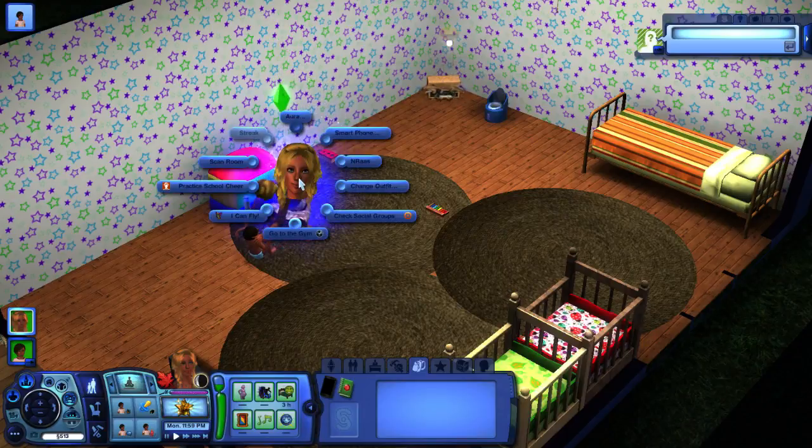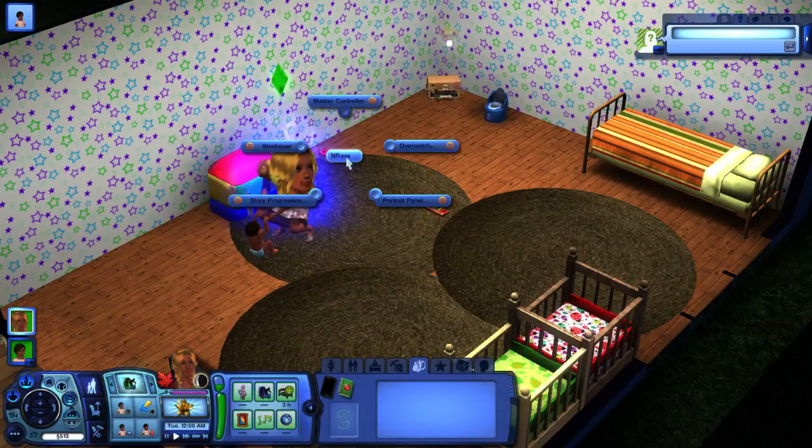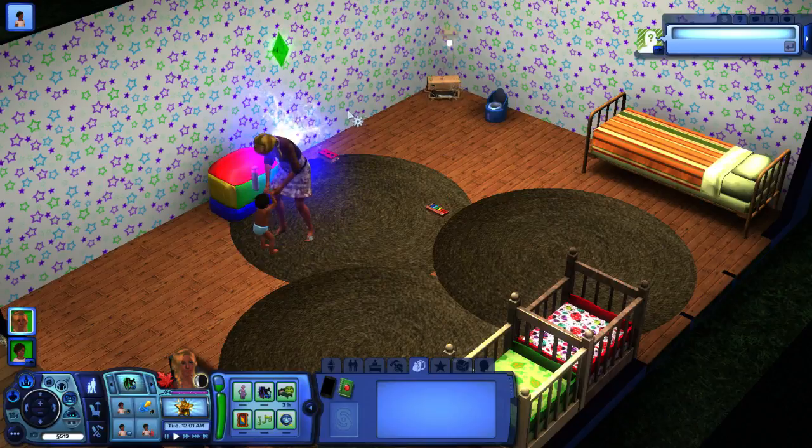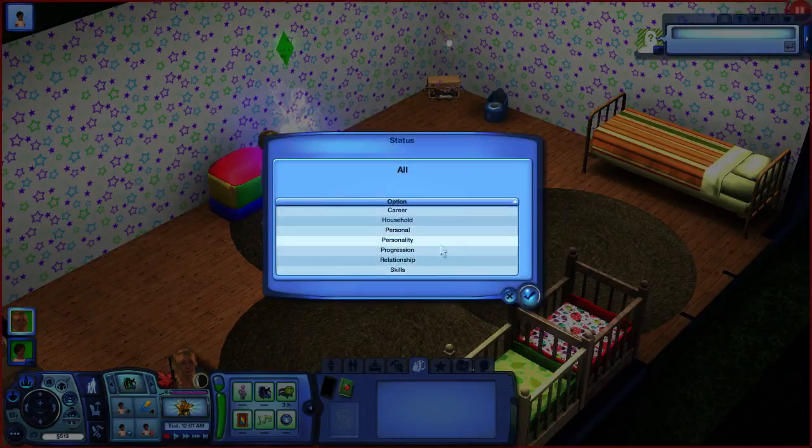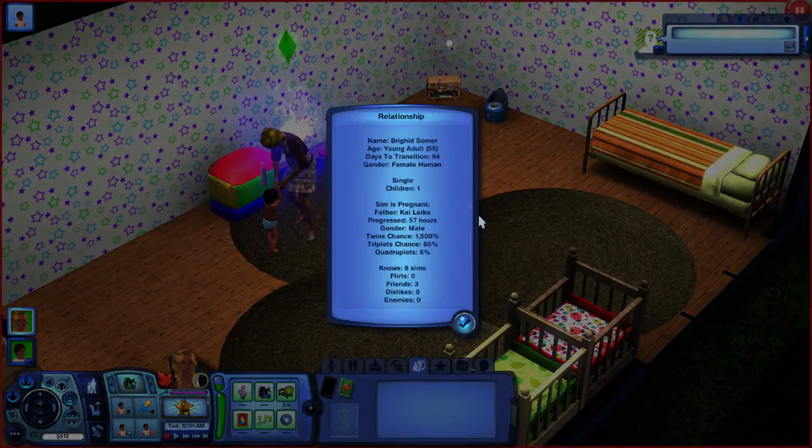Let's see here. Enras — Master Controller, status, relationship. Yes, pregnant, 57 hours. Fin's chance — yes, good. Ooh, cool. At least one of them is going to be a boy. Hopefully we have some fey happening here. I'm hoping that with her using her fairy abilities it'll make it more of a chance. I don't know.